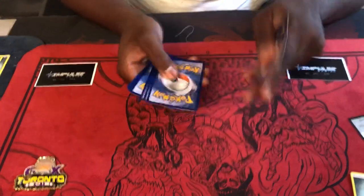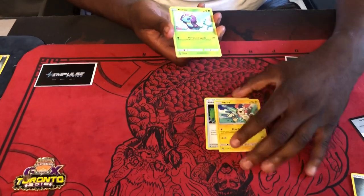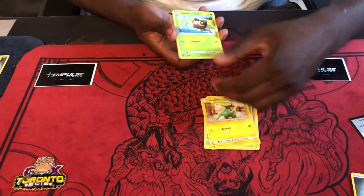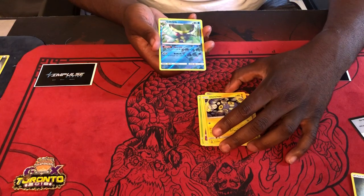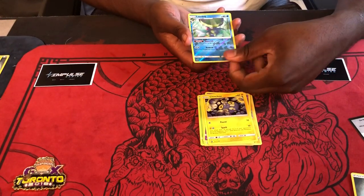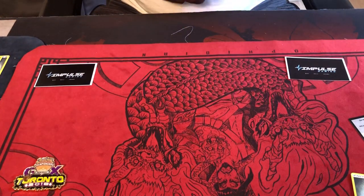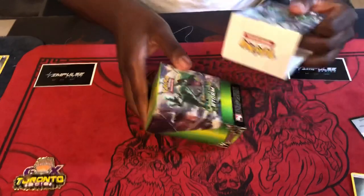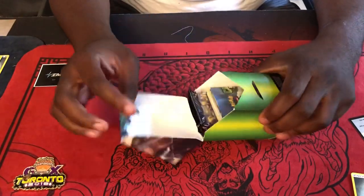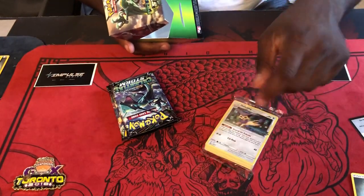One, two, three, boom! Next is gonna be Poknav, Plusle, Louise, Electrike, Seedot, Wingull, Swank, Chow — or whatever it's called — Lombre, and holo Victory Bell. So looks like Blaziken and Jirachi are the go-tos for real, guys! I might have to look at that when I start opening my packs. I will definitely be doing case openings once the set releases. I got a cruise going on so I won't be able to open them as early as I'd like, but once the set releases I'll be doing what I call the 'leaked pack opening' — 1,337 packs.